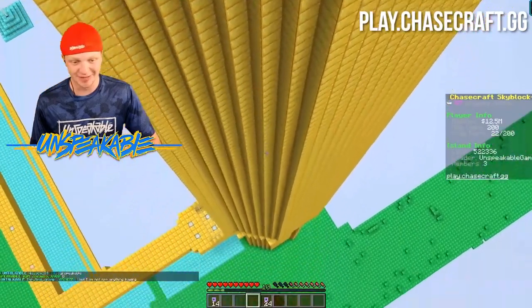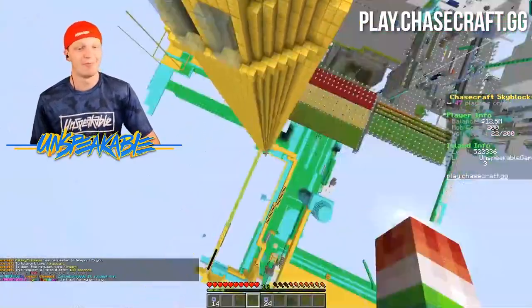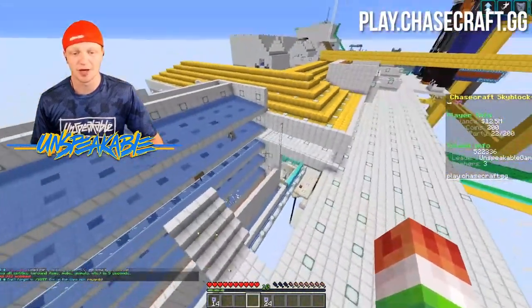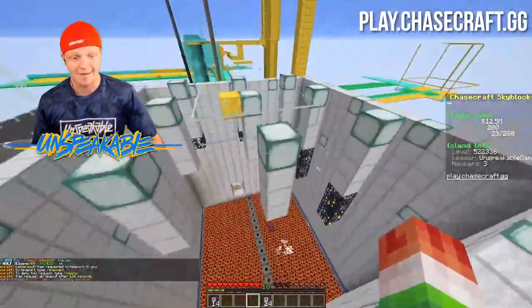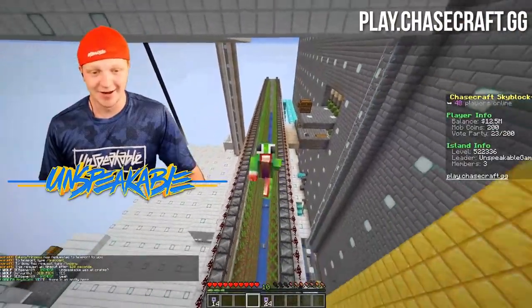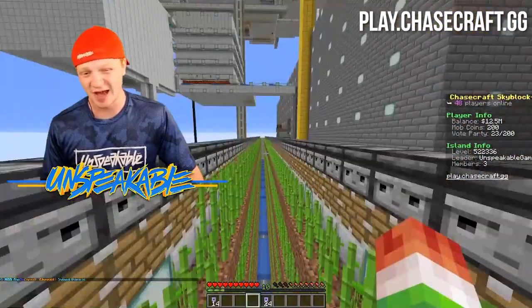I don't know what they're building in this giant golden tower that's like 200 blocks tall, but it better be something pretty cool. It looks like they've got a beacon coming out the top of it. There's a squid farm covered in iron blocks. This right here is their sugar cane farm — and this is just one of them, they have more than one. It's a five-story tall sugar cane farm, probably about 300 blocks long. They are not messing around with their sugar cane.